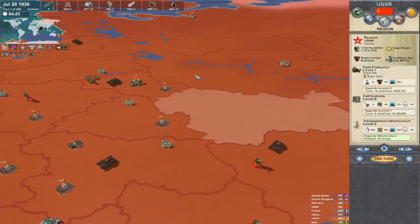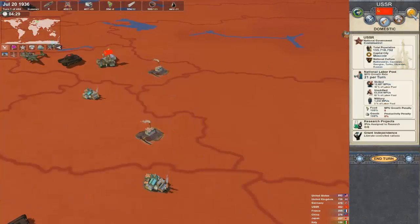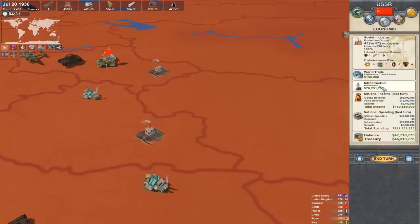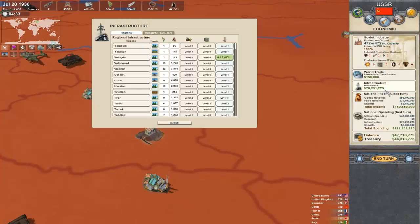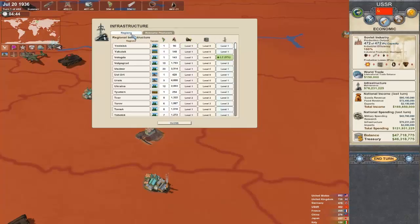When I play the Soviet Union, what I do is go straight to infrastructure, click that, go to resource producers, and then just go down the list maximizing each one by one.